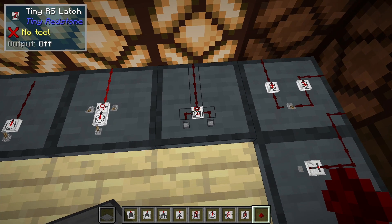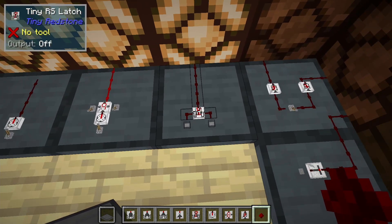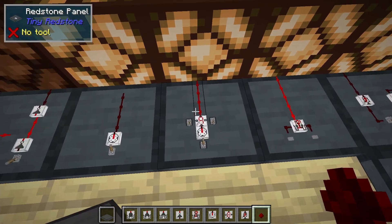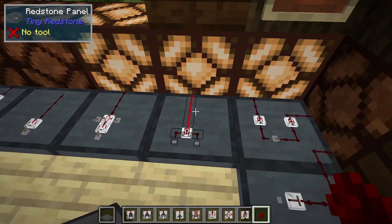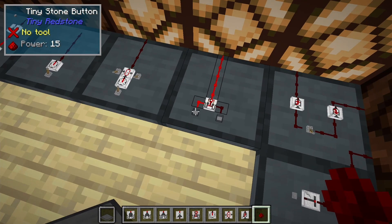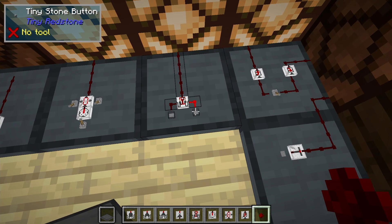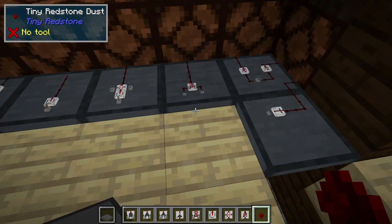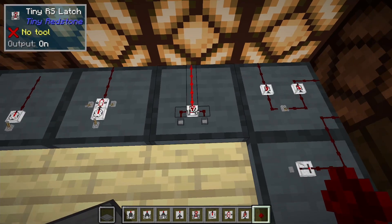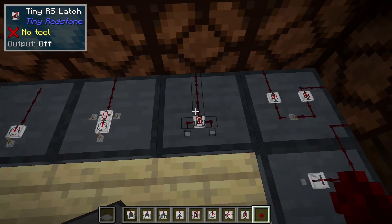Moving on to the RS latch. The RS latch has a set and a reset — that's what the R and the S stand for. We click the set and it turns it on. If we hit that side again nothing happens because it only toggles it on, and the other side toggles it off. In vanilla Redstone or in Tiny Redstone, this is basically accomplished by having two NOT gates feed into each other, but here we can do it in a very tiny space.